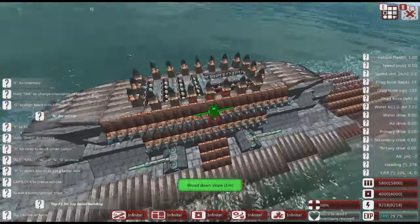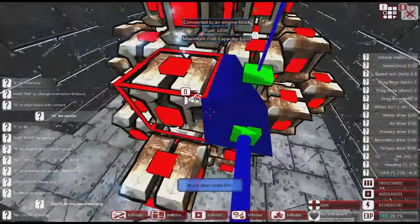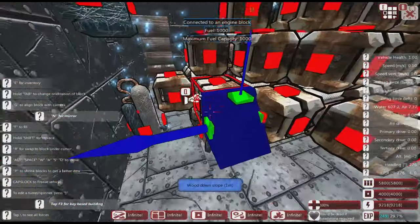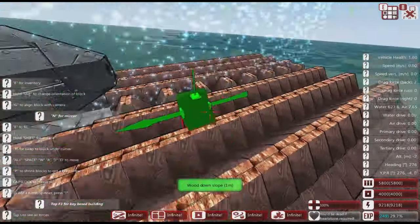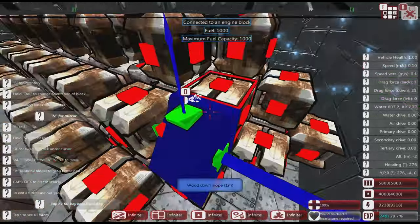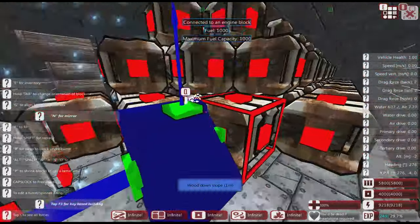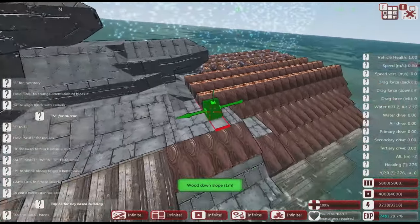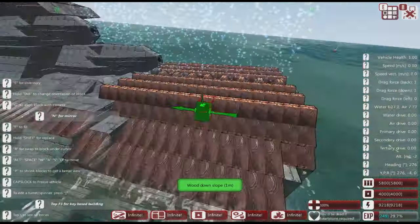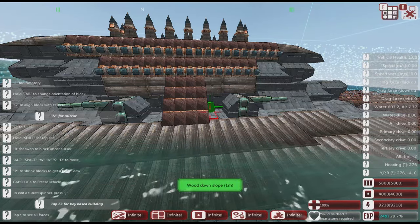I've added an engine — one of my standard triple raised designs with connectors. We've got about 9,000 power, though it says 6,000 on one readout and 9,000 on another, so I'm not sure which is accurate, but we've got enough power. This uses my triple design with connectors and cylinders, as seen on other ships. It doesn't exploit any game mechanics to get the power — it's what I class as a solid engineering build, so if the game changes its mechanics, the engine won't suddenly stop working.